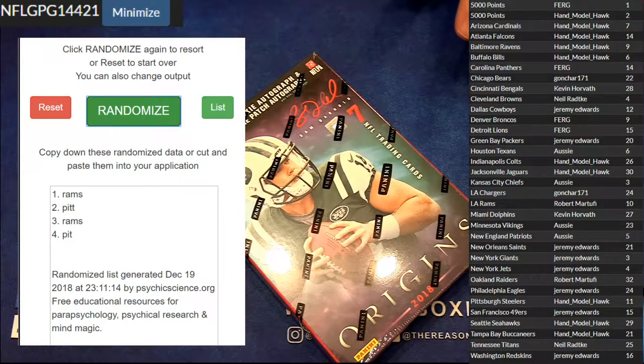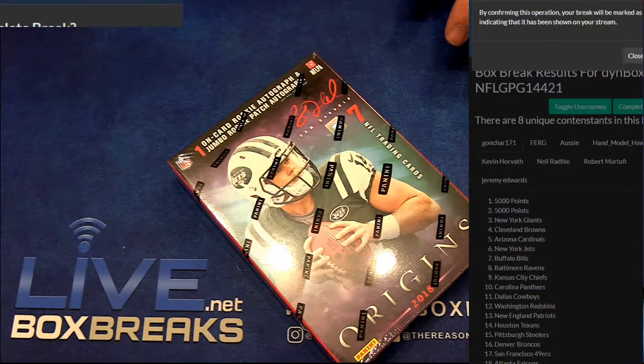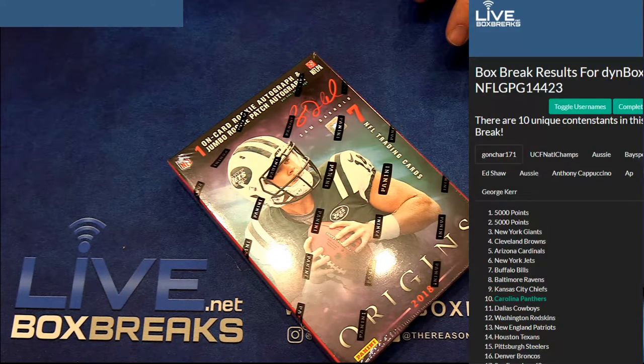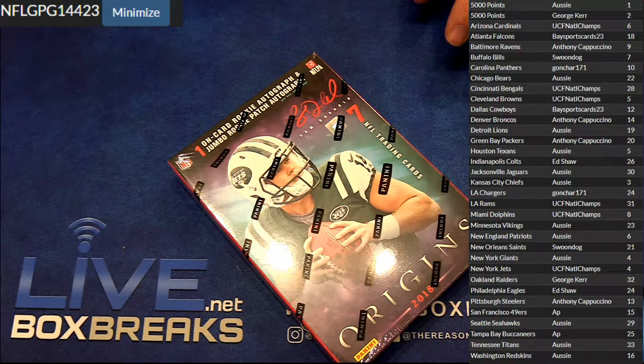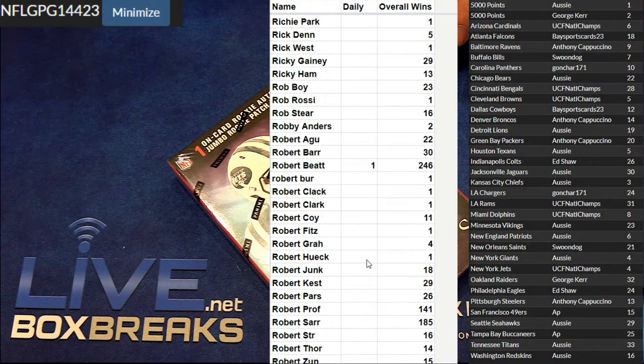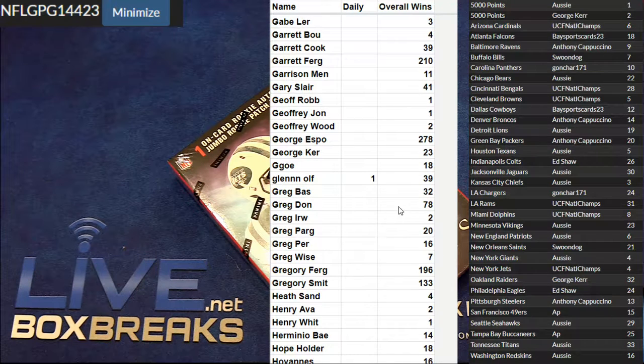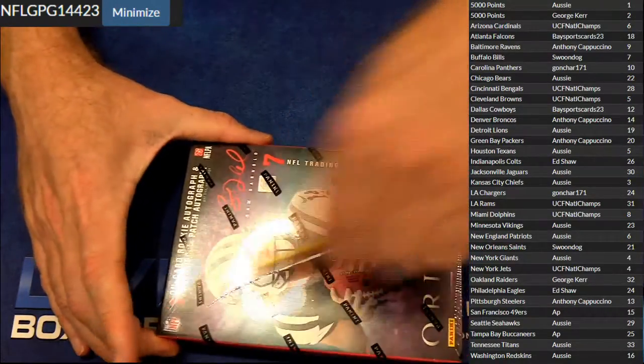Alright, next up is Origins — 23. We got Ozzy and George. See where you guys are at — Robert, 247. George, how many wins you got? George is working towards that first upgrade. Alright, here we go — Origins.